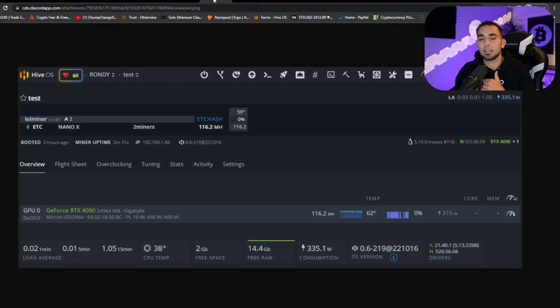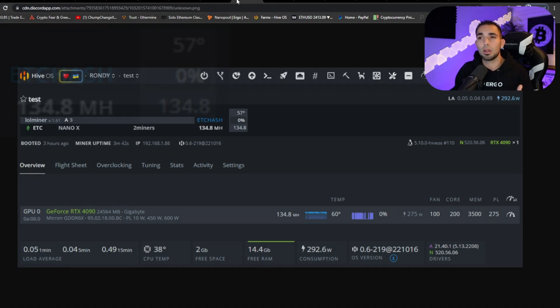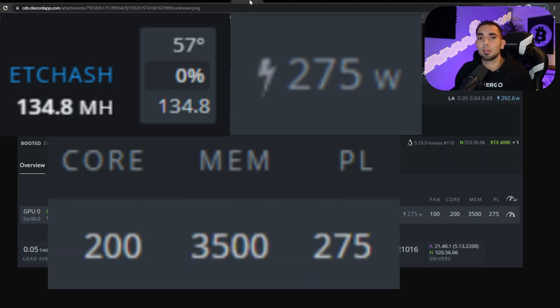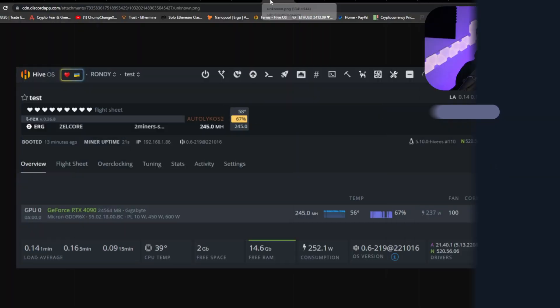Over here at ETC — zero clocks, balls to the wall, just plugged in — 116.2 megahash at 315 watts. The most efficient overclocks we could find for this gave us 134.8 megahash at 275 watts, with 200 on the core, 3500 on the memory, and 275 on the power limit. That's a 0.49 efficiency rating.